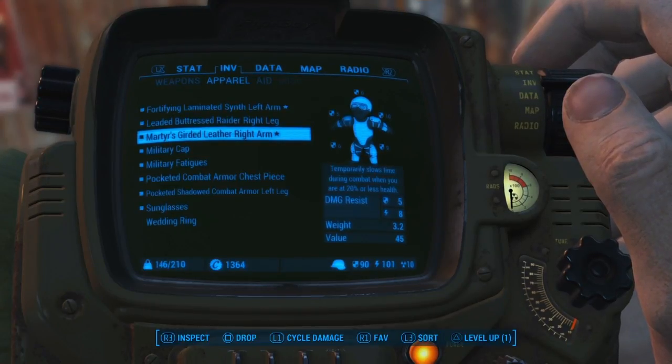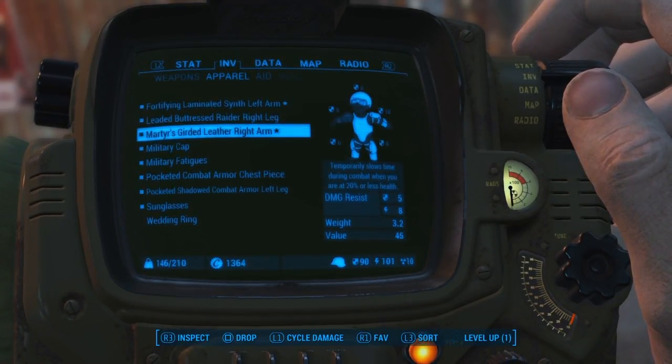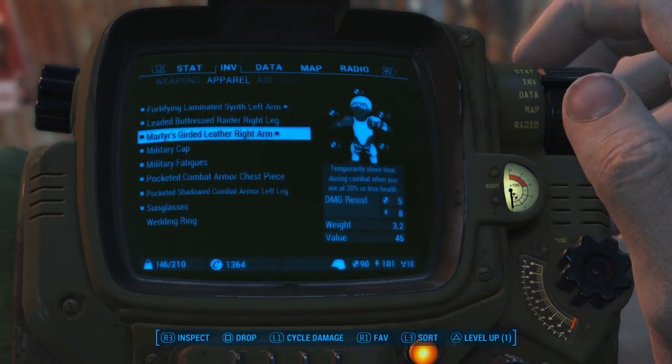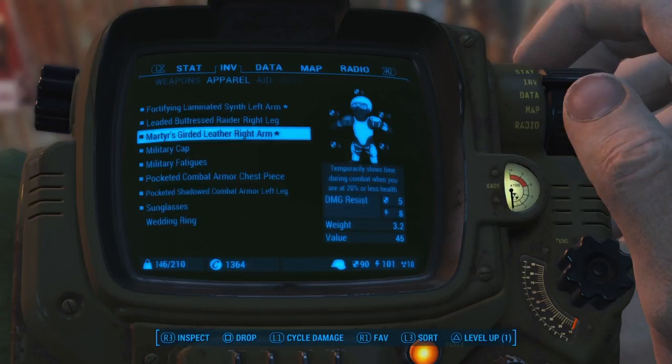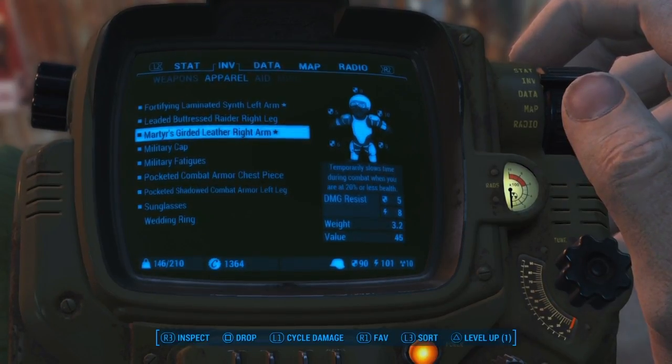The legendary slow time that happens after you get to 20% health or less is really, really helpful. If you're already in slow-mo from Buff Jet, Psycho Jet, or anything that puts you in slow-mo, this will not activate or stack. The slow-mo doesn't stack, but it's still really useful — just remember this won't work if you're already in slow-mo.